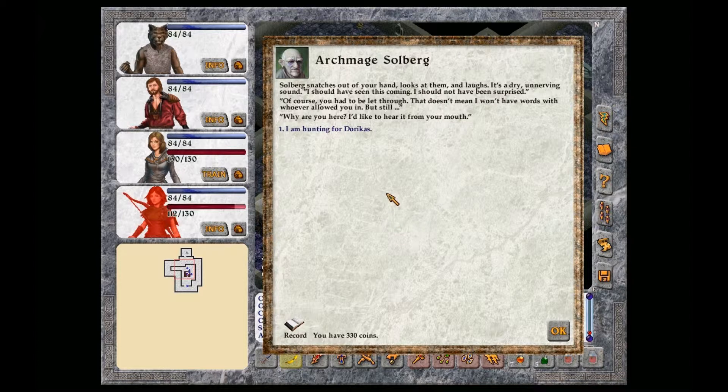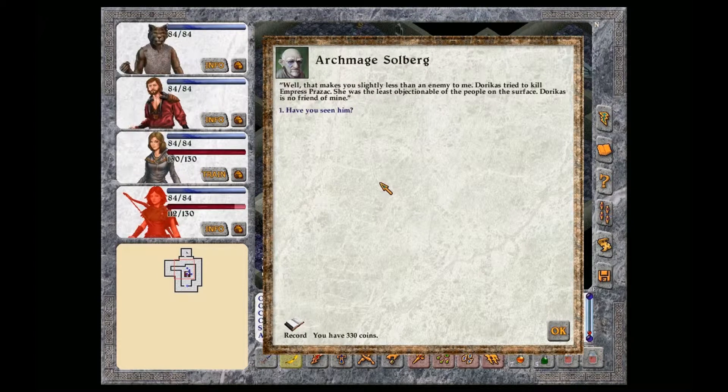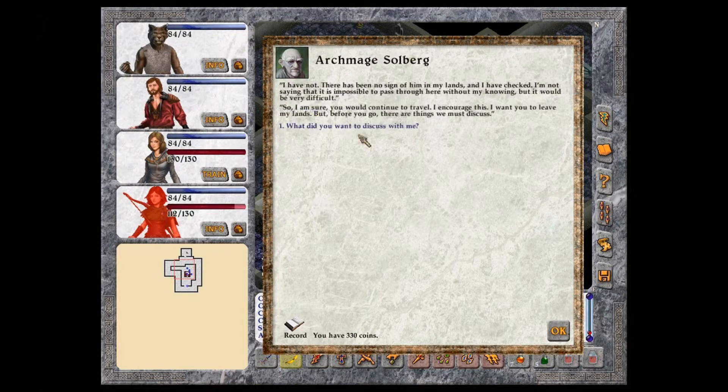I am hunting for Doricus. Well, that makes you slightly less than an enemy to me. Doricus tried to kill Empress Prasak. She was the least objectionable of the people on the surface. Doricus is no friend of mine. Have you seen him? I have not. There has been no sign of him in my lands, and I have checked. I'm not saying that it is impossible to pass through here without my knowing, but it would be very difficult. So I am sure you would continue to travel. I encourage this. I want you to leave my lands, but before you go, there are things we must discuss.